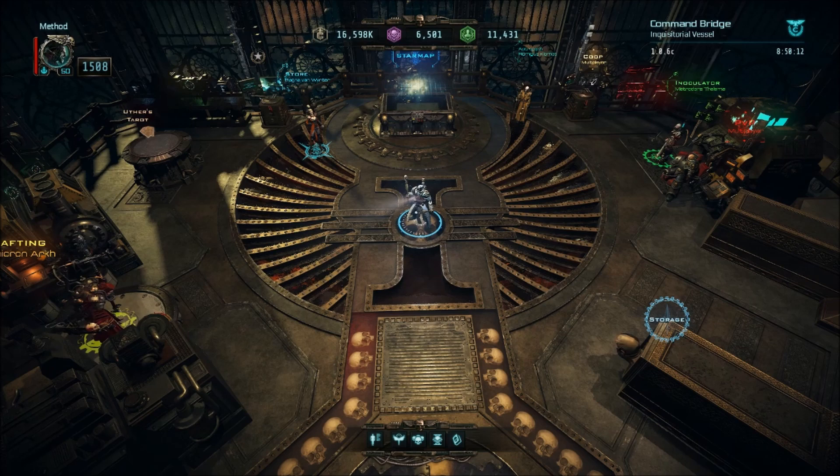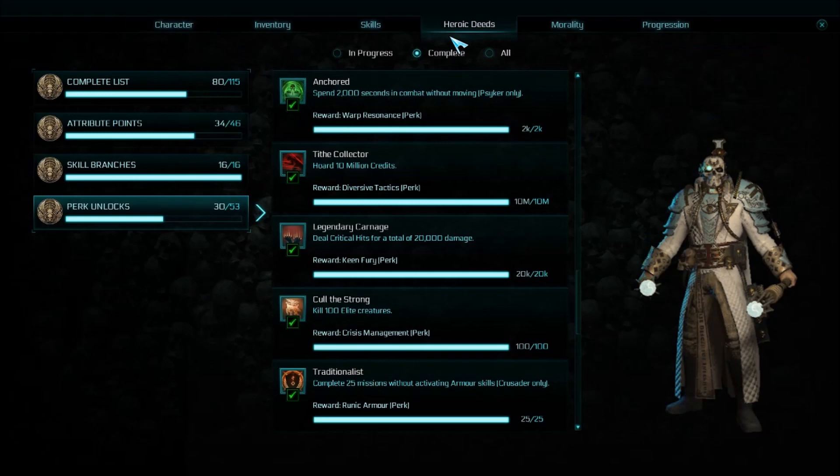Hi guys, since a lot of builds are currently using Diverse Tactics, I'm going to show you the easiest way to unlock this without having to grind your life away and get 10 million credits. Basically, the credits from missions work, but selling items does not count as earned credits towards this heroic deed.